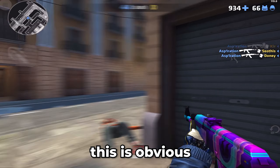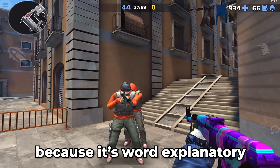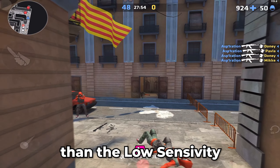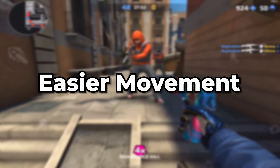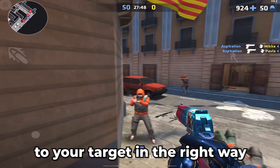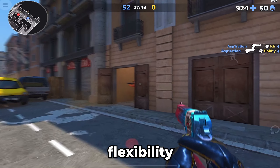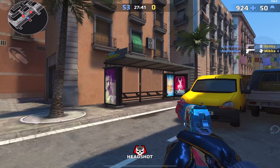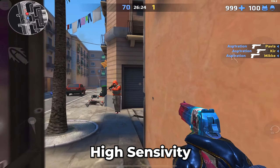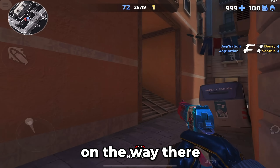Easier flicks. This is obvious and self-explanatory. With higher sensitivity, it's way easier to flick with the same motion compared to low sensitivity. Easier movement for new players — if you don't know how to move to your target in the right way, these settings can help because you have much more flexibility horizontally and vertically. Good bullet shots when flicking: when you flick on high sensitivity, you just move from left to right and that helps you hit the player on the way there.